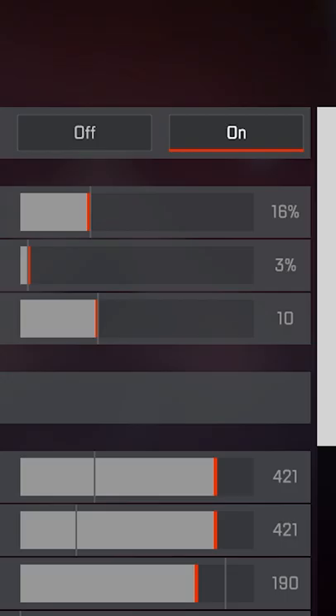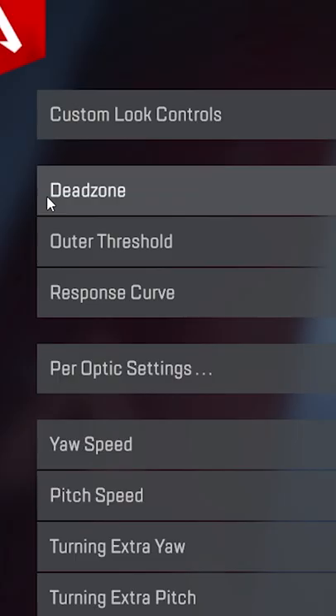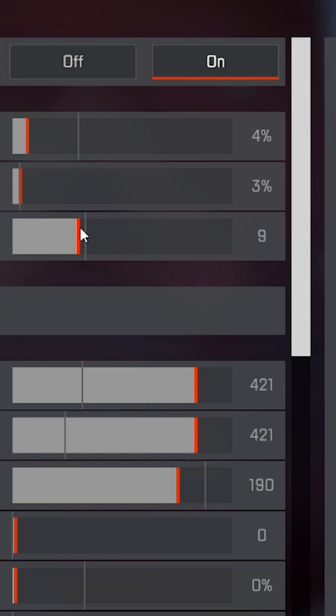So here's the secret sauce to my recoil control. I use this setting in Apex that lets me get more control over my analog stick — it's called low dead zone. Then to top it off, I've reduced the amount I need to try by lowering my response curve from 10, which is classic, to 0, which is linear. And that kind of looks something like this.